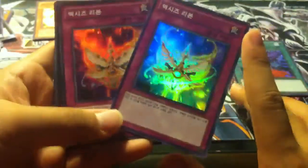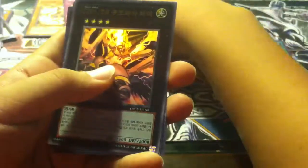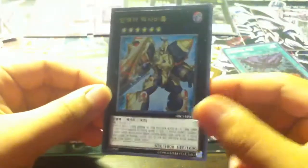We have two XYZ Reborn — that was really awesome, one of my favorite pulls as well. We got a Number 12, I like that — I can add it to my numbers collection. And then I of course got the Number 39 Utopia, ultra and ultimate. And of course I got the Insectarite.